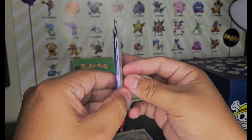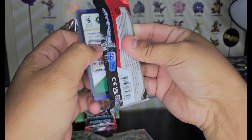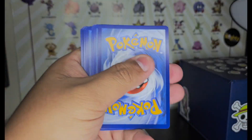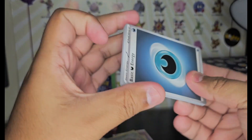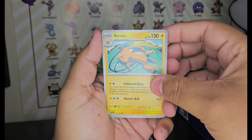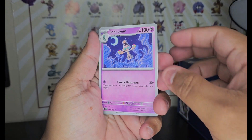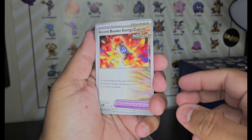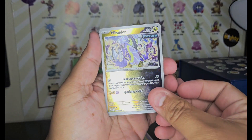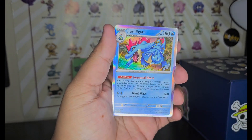Two more packs, two more packs. There it is — code card. Dark energy, Mr. Mime — oh, that's a cool Raichu! Booster Capsule, Rapidash a future, Dunce bars, and a Feraligatr. Let's see the last pack — I think the Gengar is in here, like I said before.